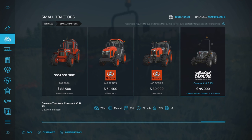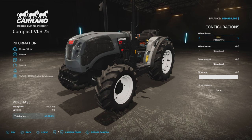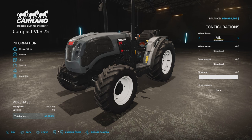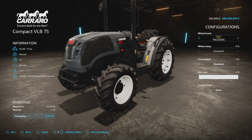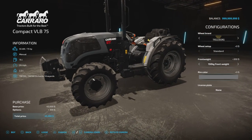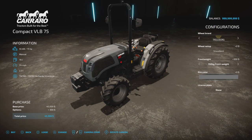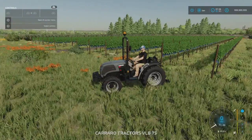We've got tire options: Trelleborg, Continental, Michelin, and Frederstein — though there are no options within those. Front weight is standard or 150 kilo. We can change the rim color to silver or a darker gray, and there's a license plate option. There's no option to change the color of the vehicle — it comes just like that. Let's hop on and start it up.